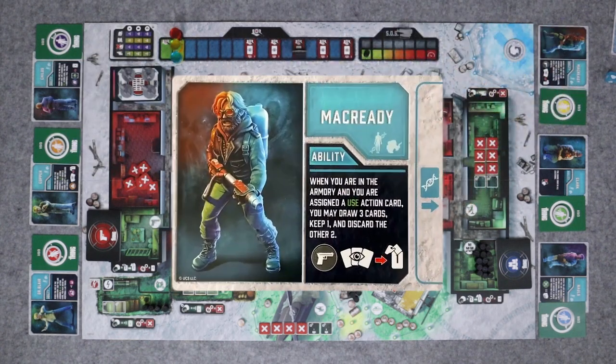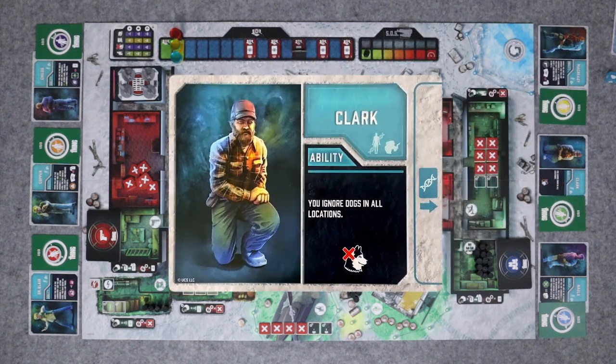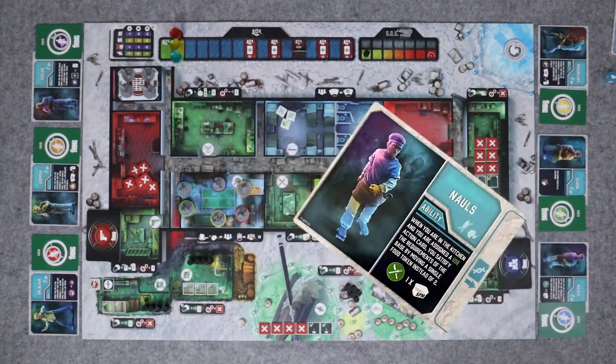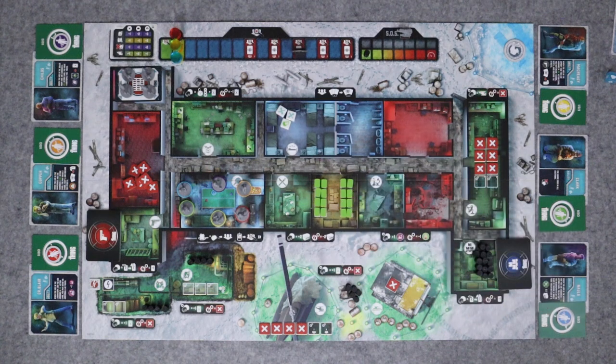McCready, when in the armory and assigned a use action, may draw 3 cards, keep 1, and discard the other 2. Clark can ignore dogs in all locations. And Knowles, when in the kitchen and assigned a use action, satisfies the base food requirements by moving a single food token instead of 2. That would be very useful for us to not starve.